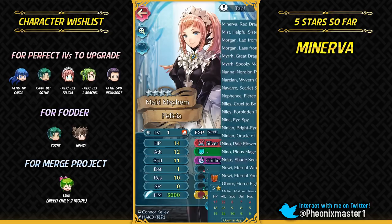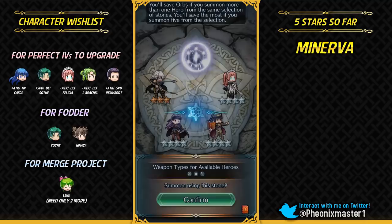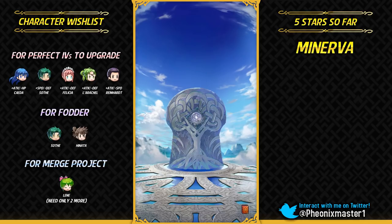Let's check the IVs of this Felicia — resistance minus defense. She was definitely appearing to be minus defense. Plus resistance — I guess it's nice for ploys, but it's really overkill with her stat spread.